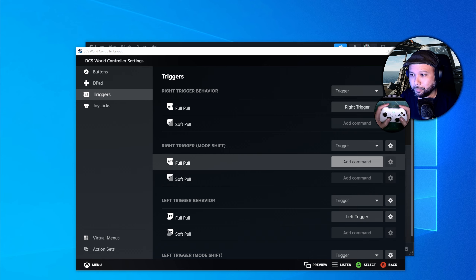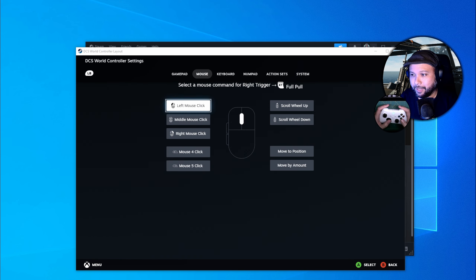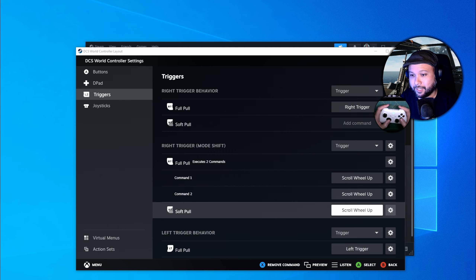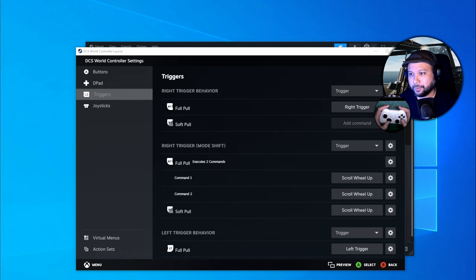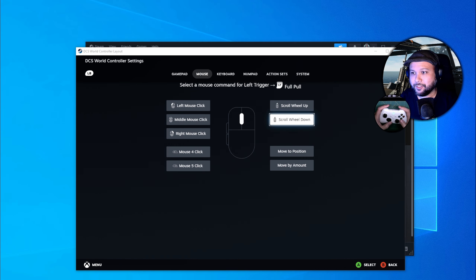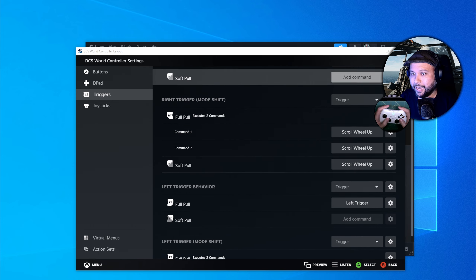Now go to RT Full Pull, click Add Command, tab to Mouse, and set this to Scroll Wheel Up. Also set Soft Pull to Scroll Wheel Up. Then under Full Pull, go to gear icon, Add Extra Command, and set another Scroll Wheel Up. You should have two commands under Full Pull and one under Soft Pull, all Scroll Wheel Up. Then do the same for Left Trigger, but using Scroll Wheel Down throughout — two commands under Full Pull and one under Soft Pull.